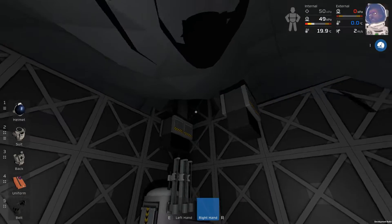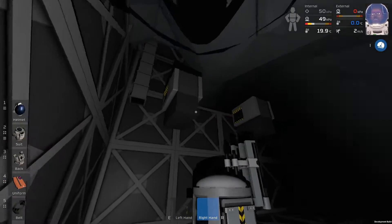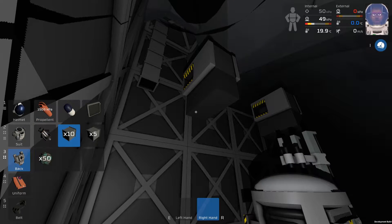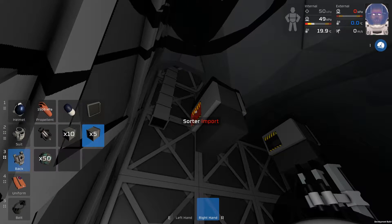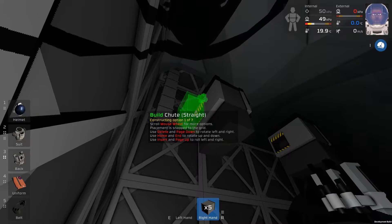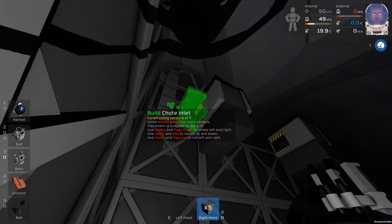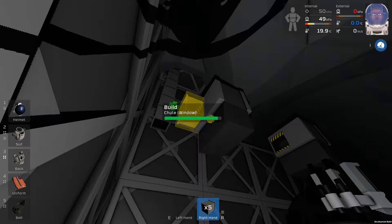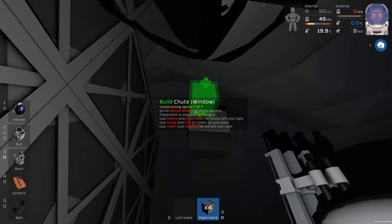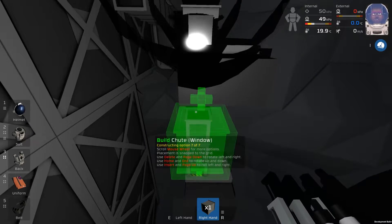Maybe it has to be a loop. Let's try it with a loop kind of system. Let's just try it with a windowed chute — that's probably cool enough to see things going through. We'll put another one in, and let's get the rest out. We're going to need a corner.